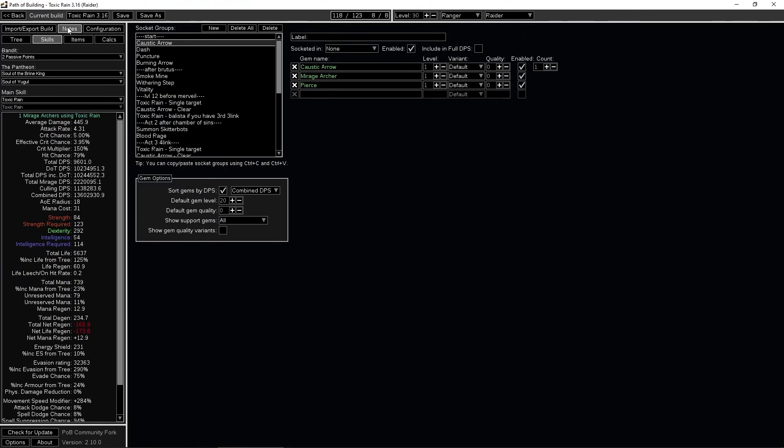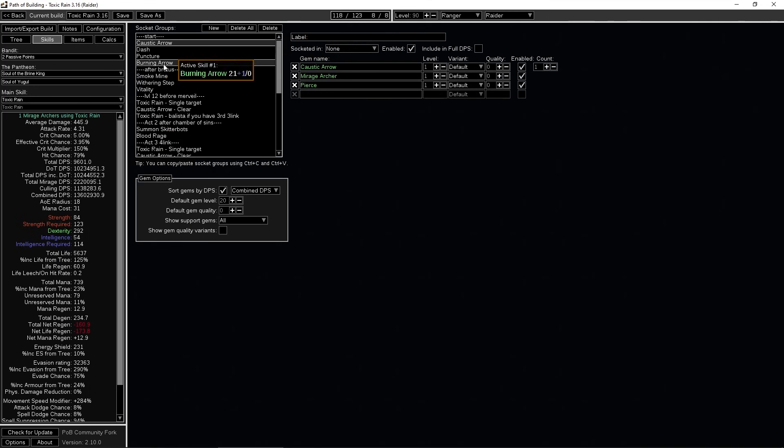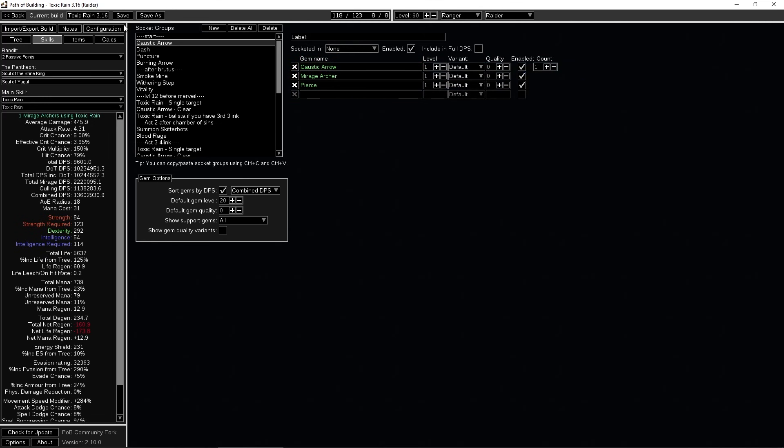In Path of Building I included notes for every single step in the campaign, and even before starting leveling. In the skill section you can see the progression of your gems. It's a priority list, so caustic arrow is the most important one at the beginning, more important than dash, and burning arrow is the least important. The same applies to links — in the caustic arrow setup, mirage archer is more important than pierce, so if you only have a two-link, just remove the pierce.